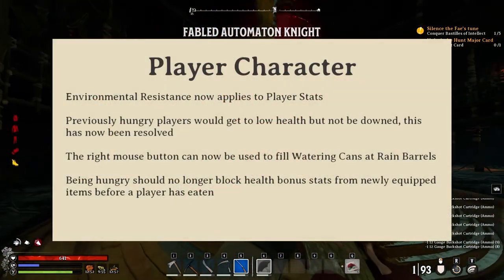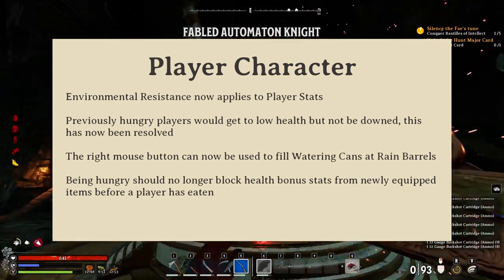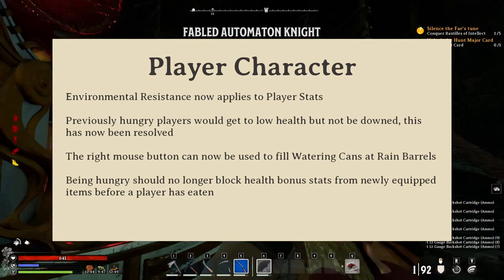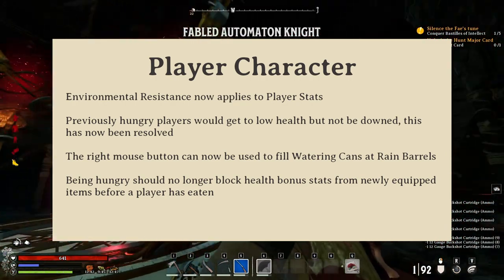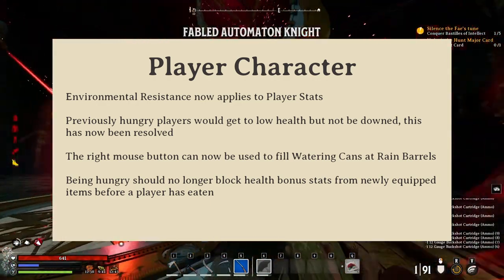One bug fix that I'm really happy about is that environmental resistance now works. Hopefully getting too hot or cold or wet isn't going to be an issue now. And it seems that starving players weren't getting incapacitated. Good to see that's fixed, so stay fed, people.